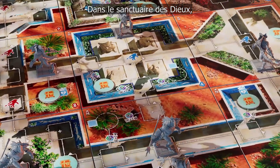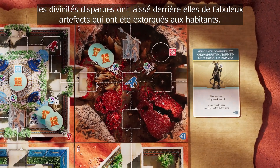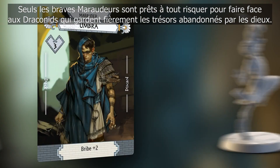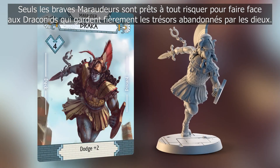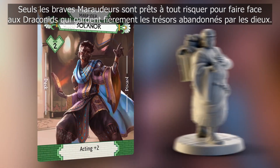In the Sanctuary of the Gods, the vanished deities left behind fabulous artifacts that were extorted from the inhabitants. Only the bravest Marauders are willing to risk everything to face the Draconids, who fiercely guard the treasures abandoned by the Gods.